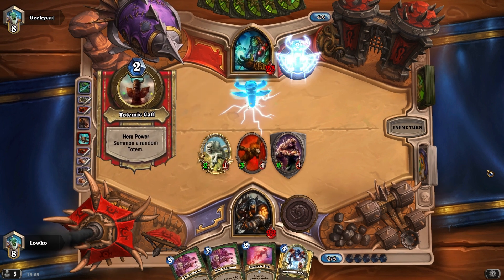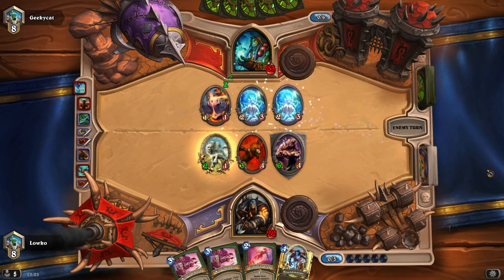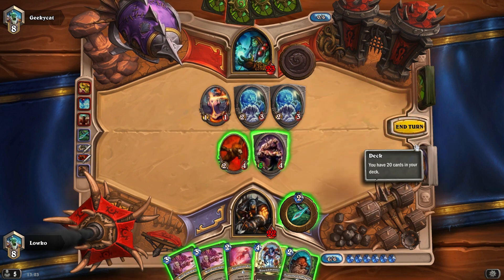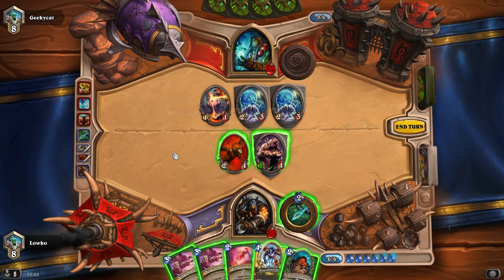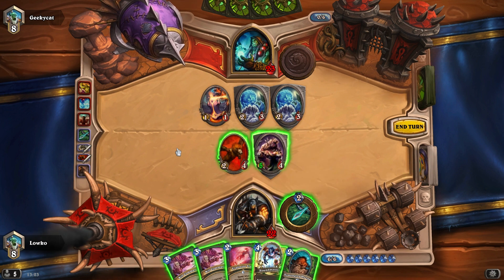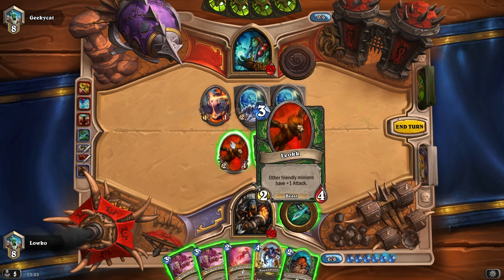If he plays any big minions I can just Kill Command it and get it over with. He's going for an Earth Shock. I get my Scavenging Hyena out, got my Explosive Trap as well. Do I want to Kill Command anything right here or would I rather not? I can use one Kill Command considering I have two anyway, or I can keep my Kill Commands for later and Houndmaster that guy up.